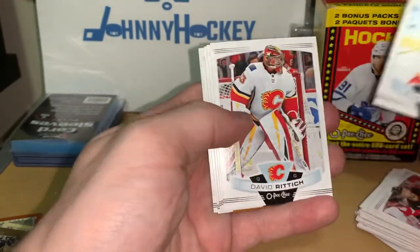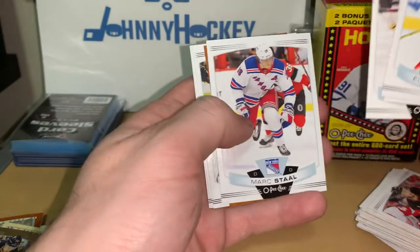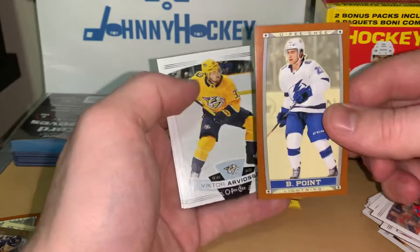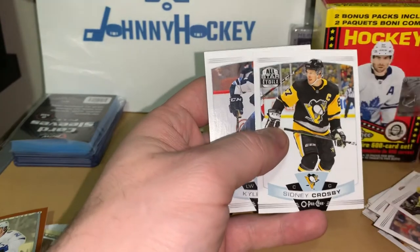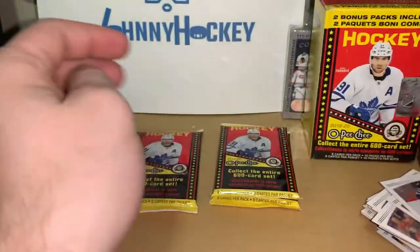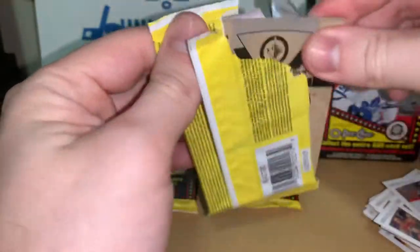Elias Lindholm, David Rittich, Colin White, Mark Staal, and we got a little skinny card of Braden Point — the brown one. Victor Hedman, Sidney Crosby all-star — that's a pretty nice card. Kyle Connor. Okay guys, three packs left, let's get into it.